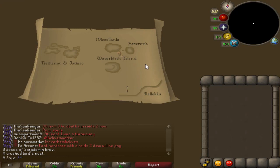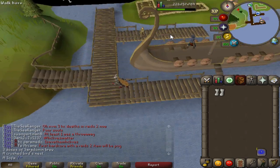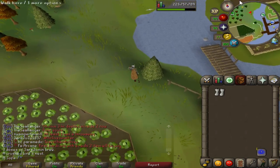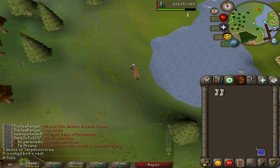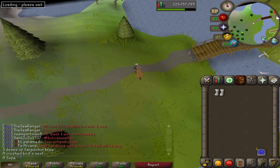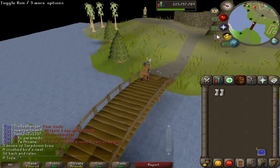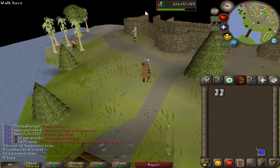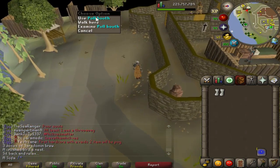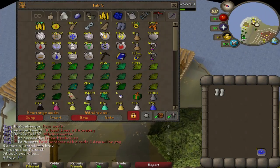We're going to do Road to Max until we've maxed. We've got 178 total levels to go — we're at 2,099 now and the max is 2,277, so not far off. Most of the skills left are either AFKable or buyable. The hardest ones are going to be Agility and Mining. Thieving isn't too bad — you can do Knights — but Agility and Mining are just click-intensive and seem to go on forever.